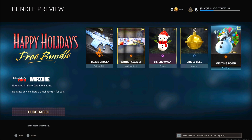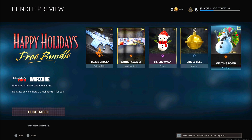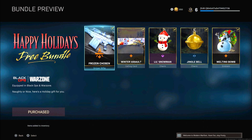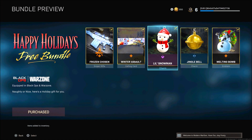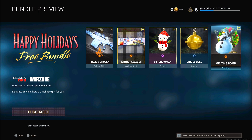This was sent out in an Activision email — most people on their newsletter or news wires were sent a message about this yesterday. There are a couple of other bundles as well, but this is the free one. You get the Frozen Chosen sniper rifle, which is the Barrett in Black Ops Cold War, the Winter Assault calling card, a little snowman charm, a jingle bell charm, and the melting bomb emblem, which is animated and looks really cool.